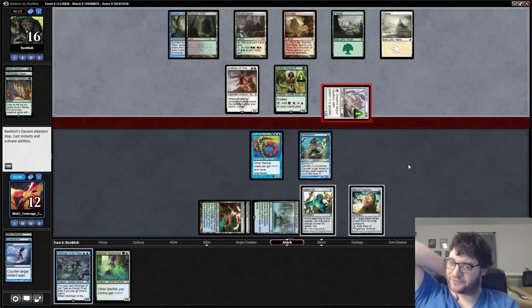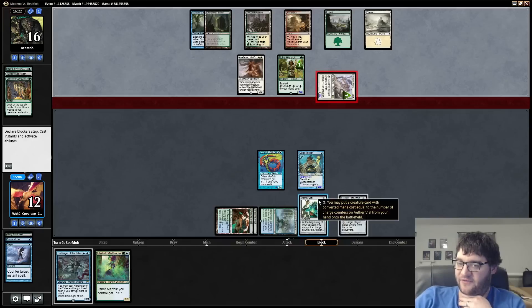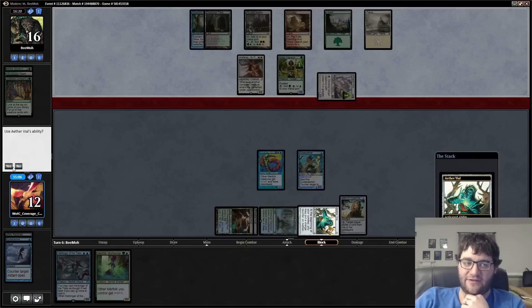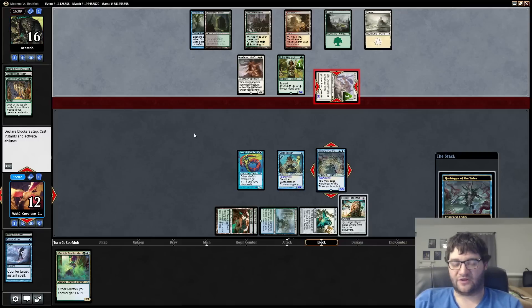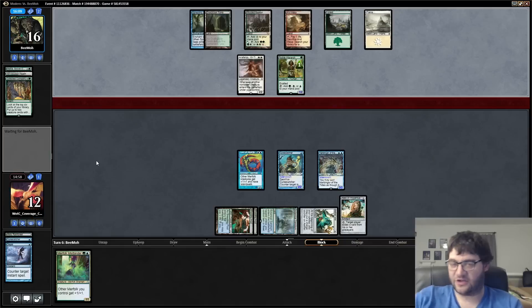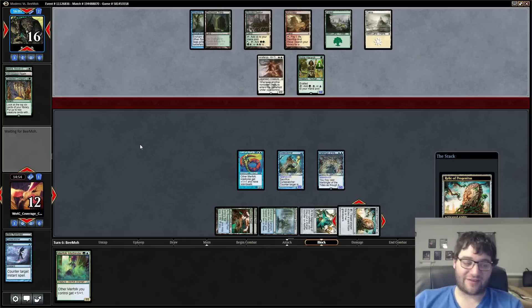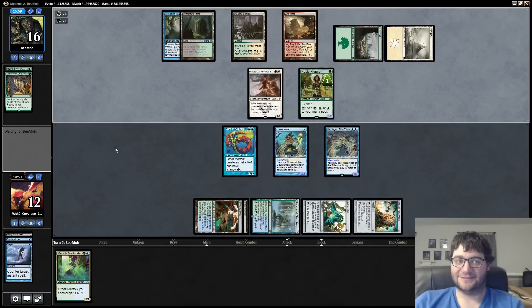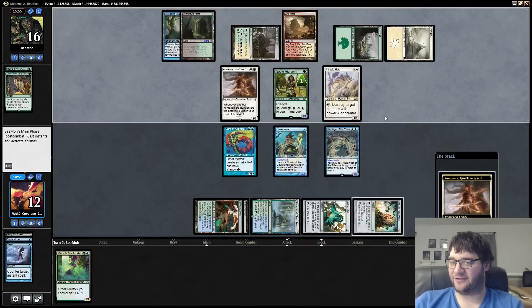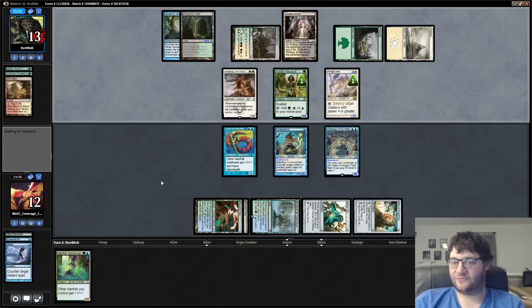I think I take this hit — maybe not. Maybe I just bounce it. Yeah, I'm fine just bouncing it. I don't want to take this damage — we're trying to race. Unfortunately, when we play Merfolk Mistbinder, it turns the Intrepid Hero on in terms of killing our Harbinger of the Tides. This is a really powerful Noble Hierarch. Actually, the Intrepid Hero itself is going to get pumped again. It looks like we're racing — that's certainly what's happening.